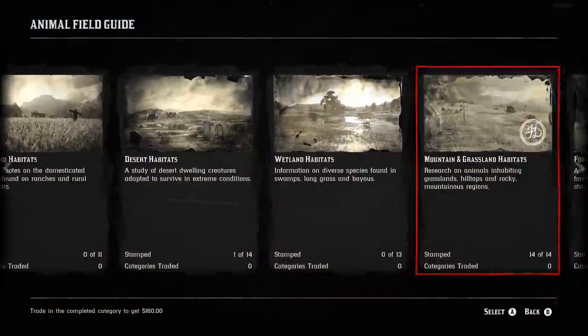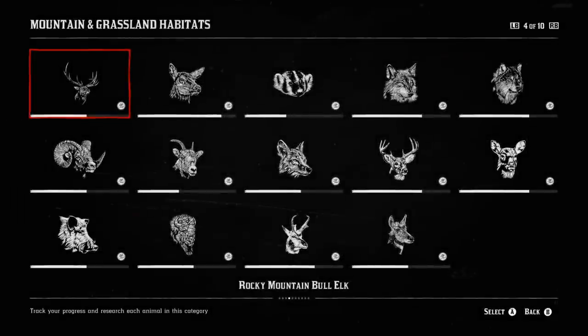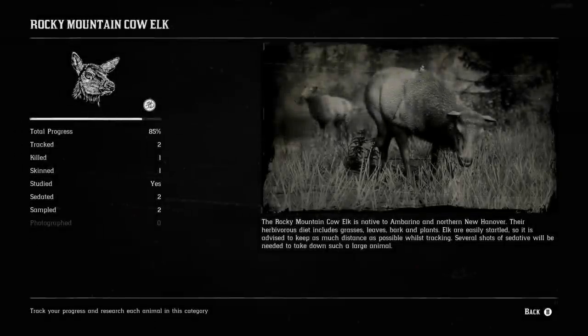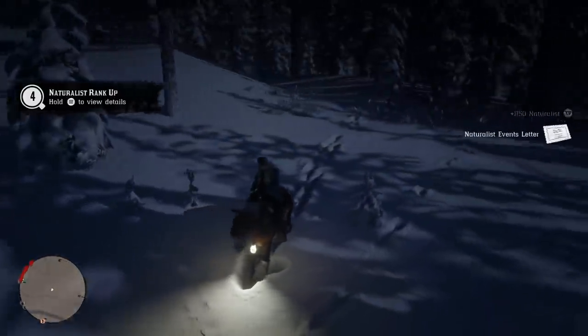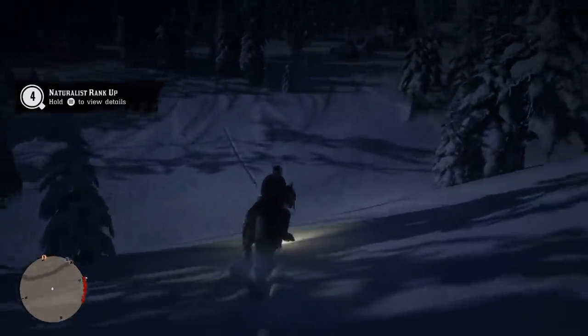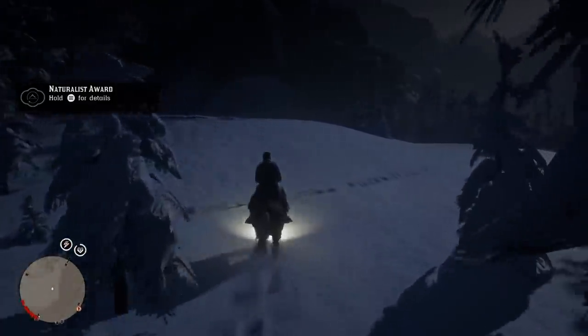We've been searching for about an hour and a half without finding any legendary animals. We did complete the mountain and grassland habitats, which is really easy. When you first look at it, it looks like you need to 100% everything to finish it — but you actually don't. All you need to do is sedate one animal, get a sample, and sell that sample to Harriet to get it stamped. Once you get all 14 stamped, you'll have the option to trade in. We got $140 and ranked up with 1,150 naturalist XP plus a thousand XP — not bad. You can turn that in from anywhere, which is really nice.